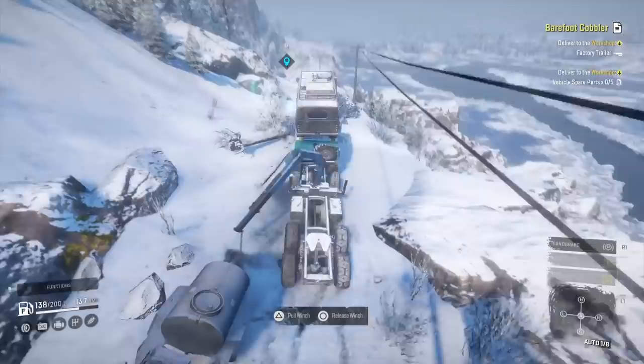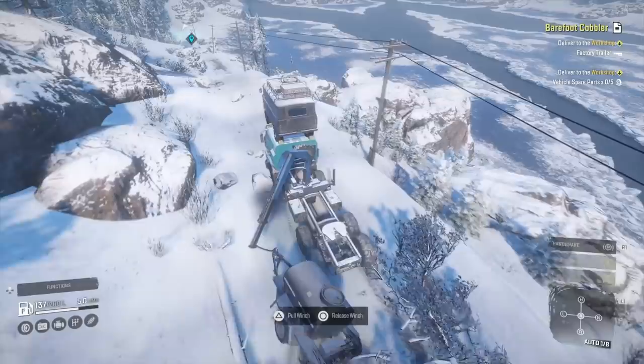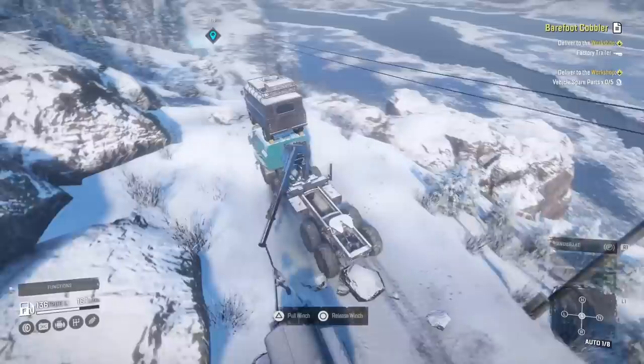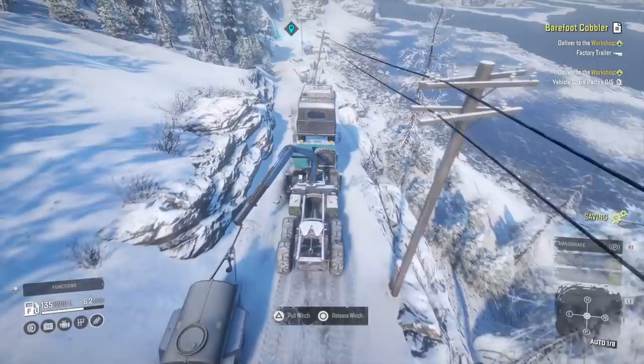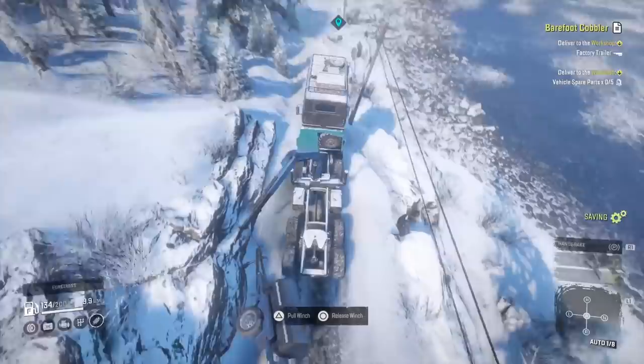Long story short, the Metal Rolls Factory - when I get there and complete this mission - it unlocks a repair station at the factory so you can repair all your stuff. That's pretty good because it's so far on the other side of the map, near enough the opposite side to where the garage is, and it isn't an easy drive to get back to the garage either. So having a repair station over that side is pretty handy.